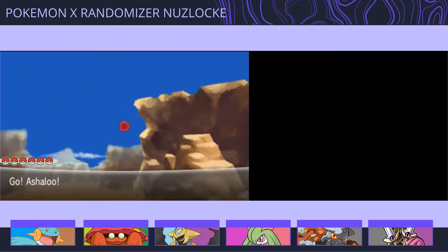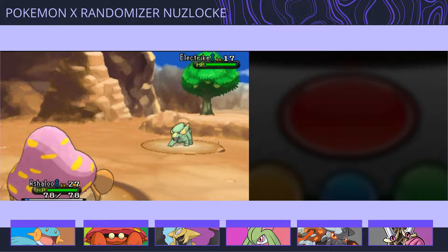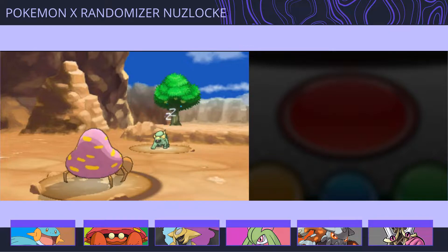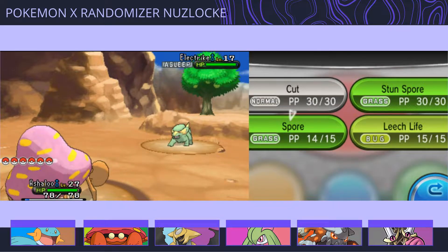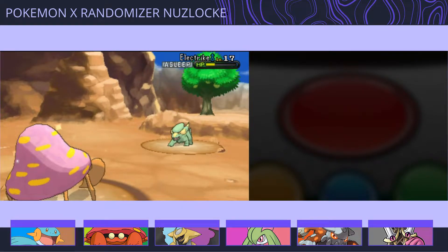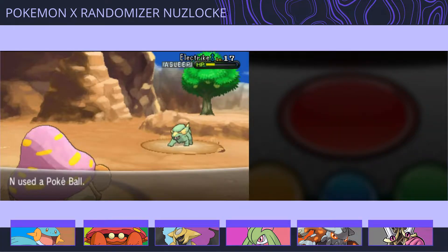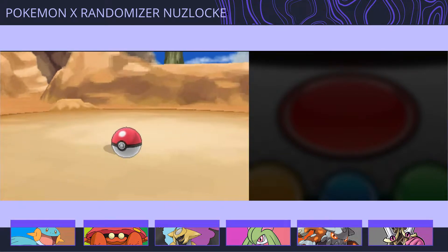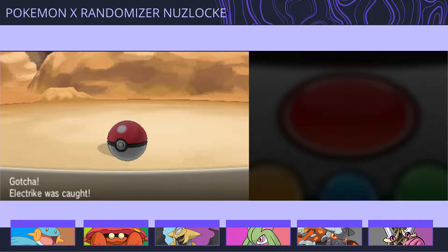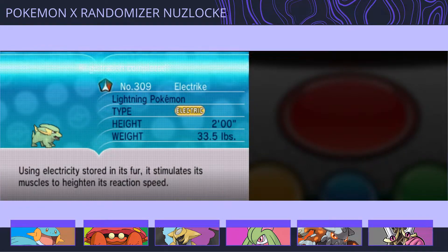Electric. The Electric-type is kind of nice, but I'm not sure if it would fit in at this point. I do have to switch, probably do Blade at some point, since I already have a different Steel and a different Ghost-type anyway. I might as well just catch it. Manectric has a Mega Evolution too, so that might be good depending on what stones I find. It's good to have options.